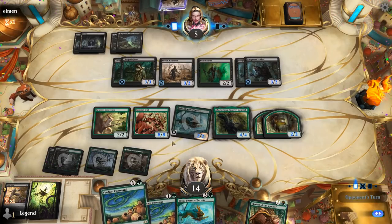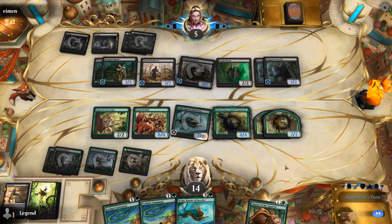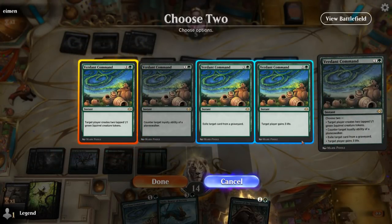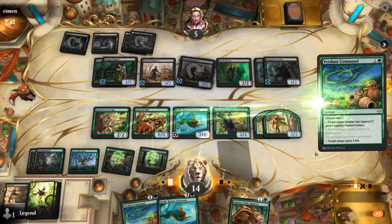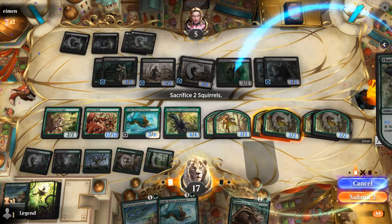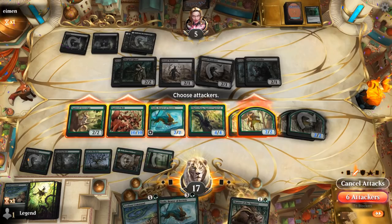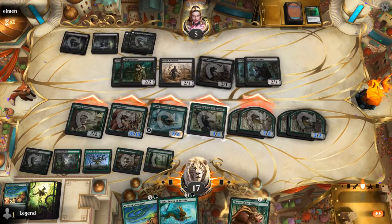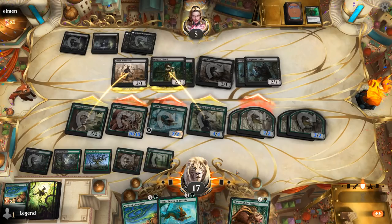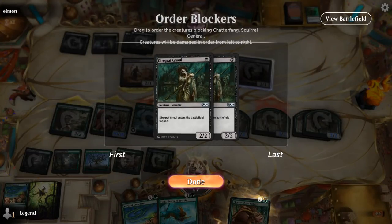Next turn we can go off with double Verdant Command and probably activate Chatterfang to take out Death Baron. There's our land — so we can make a bunch of Squirrels, gain a bunch of life, activate Chatterfang for 2 killing Death Baron, sacking 2 Squirrels, and attack with everyone. Looks like we have lethal here.